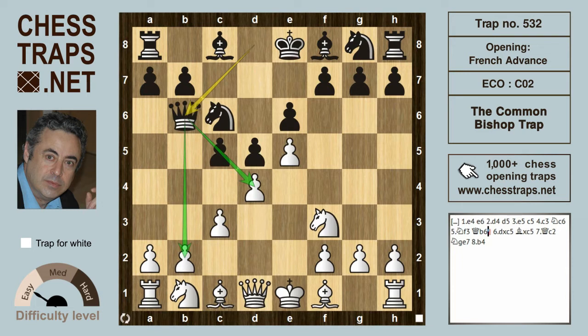In this position white has several very decent moves: the fashionable a3, the theoretical bishop d3, and the trappy bishop e2. There are videos on all of these, well worth checking out. But how about this move?